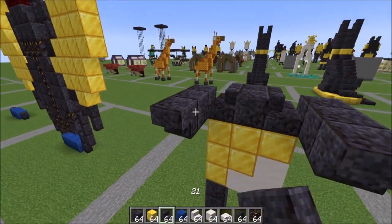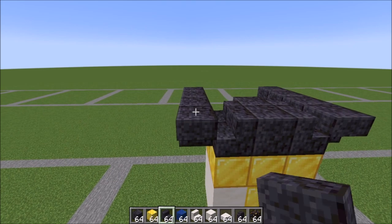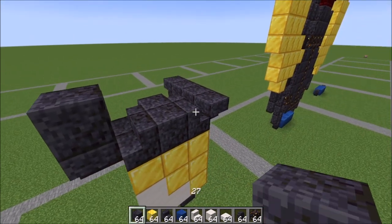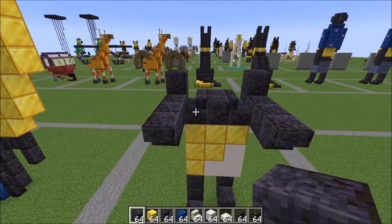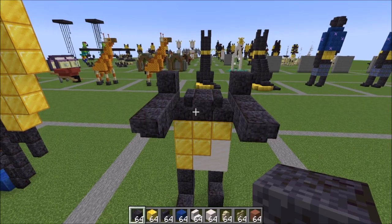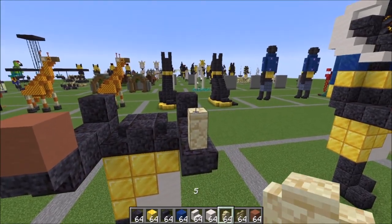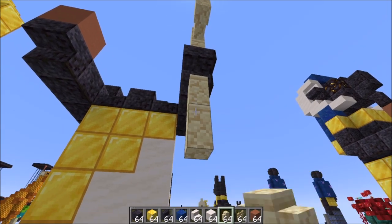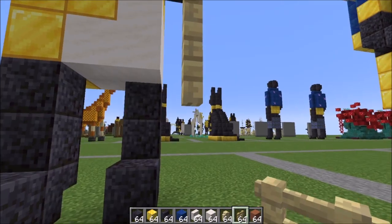Upside down stair for the hands, and coming around the back, upside down stairs for the elbows. A full block on top of your elbows like this, and then we're gonna come back around. Go ahead and grab your terracotta, your birch, and your sandstone. Terracotta in this hand. Sandstone here, up 1, over 1. Down 2 underneath the hand, and then down 4 with birch to finish off the staff.